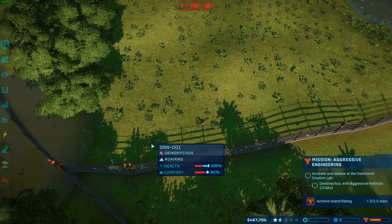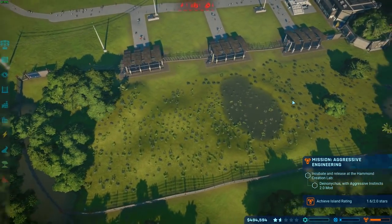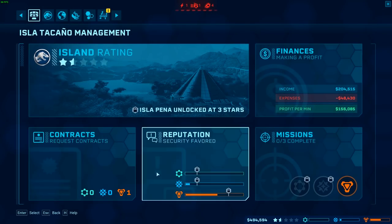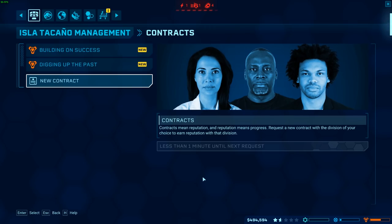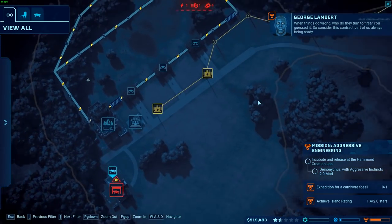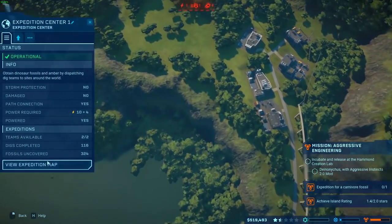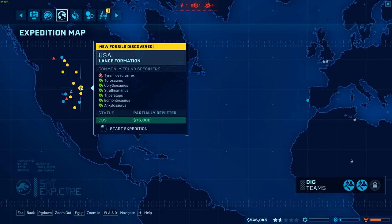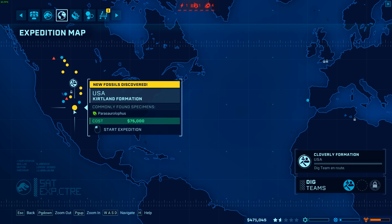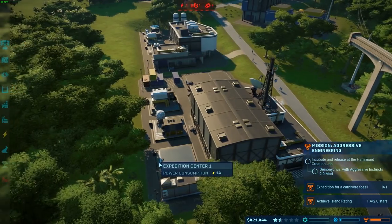We've got to sort that out. How's your food and water? You don't have enough water — there's tons of water, like what the hell. We just need to get you another friend and then we'll be good. Let's try and get another contract going. Let's check up on this stuff — haven't done this in a while. Let's get that done and continue to unlock the Diplodocus and this other guy.